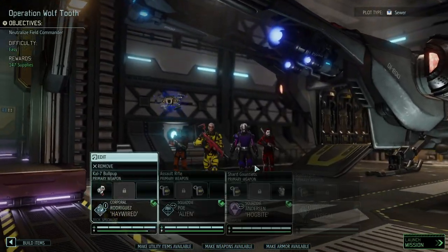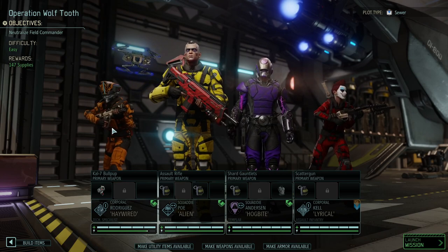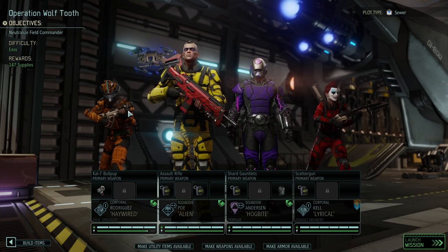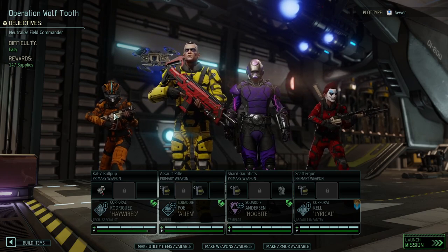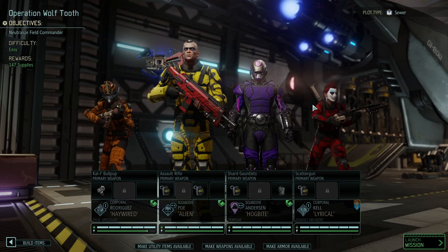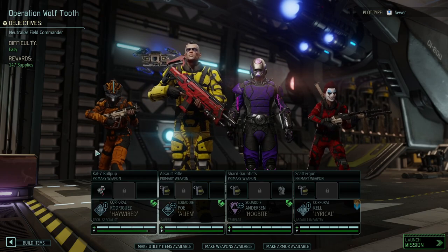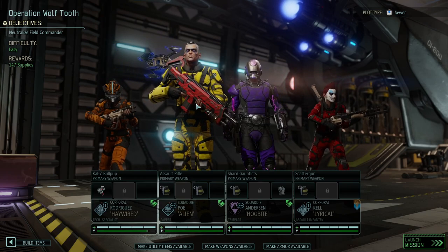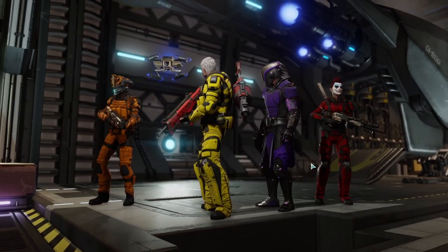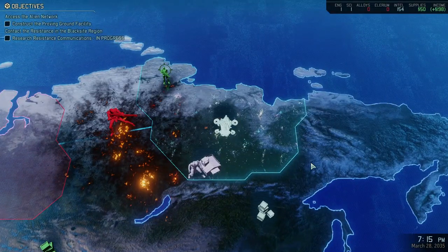We're also trying to counter a moderately tame dark event, and I want to have the 150 supplies. We've switched Haywire's weapon into a bow. Let's see if she can shoot twice with it — whether that's a weapon-coded ability or a Skirmisher ability. We're going to find that out. Plenty of grenades as you can see. Hogbite has joined us because we're short on staff. Lyrical Hogbite will be the frontline, Heyward is the healer/support, and Galleon Post is going to lay waste with grenades.